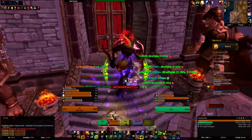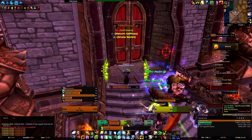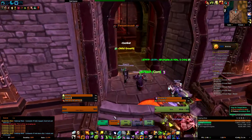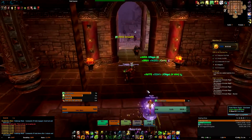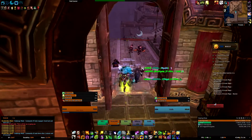As soon as the boss is almost dying, as tank you want to position close to the door — then you have less distance to walk, which will spare some time. When you go back, remember to re-CC those adds, otherwise they can hit the DPS quite hard and someone might die.